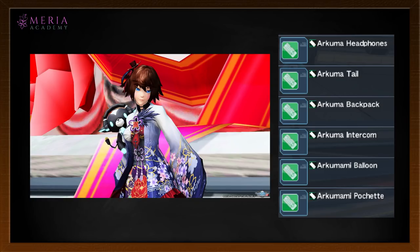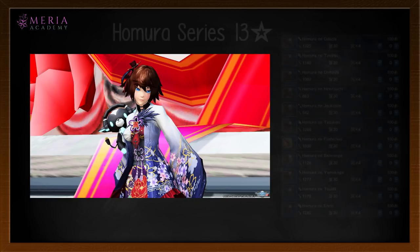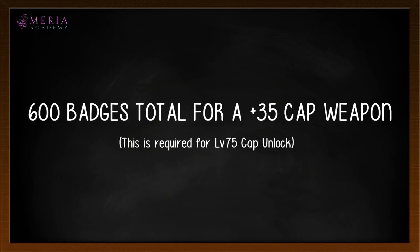And what do you do with these badges? You go trade them at Zee, the seasonal and anniversary badge shop NPC. The first thing you might notice in the badge shop is all these wonderful fashion tickets, because we all know that fashion is the true endgame of PSO2. But scrolling down below, you're going to see a ton of Homura weapons — the new 13-star series introduced this anniversary, tradeable for 100 badges each.